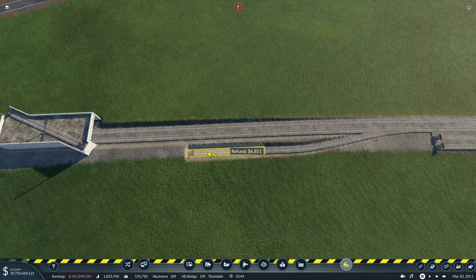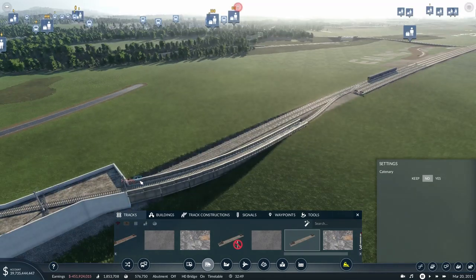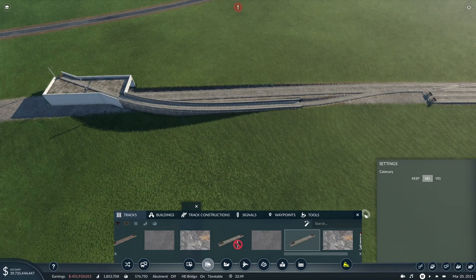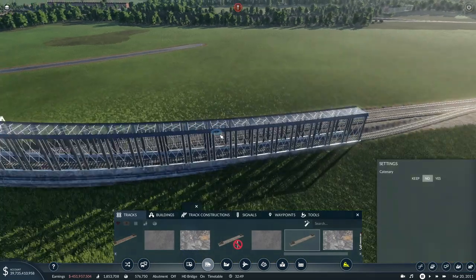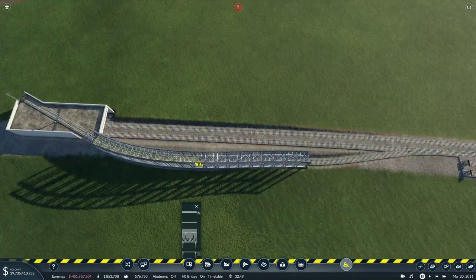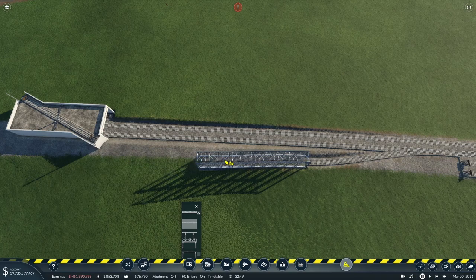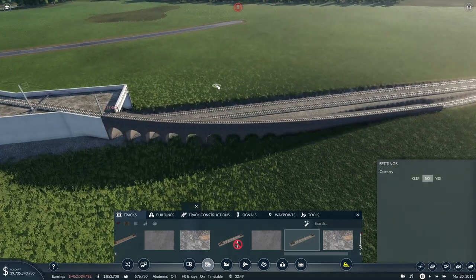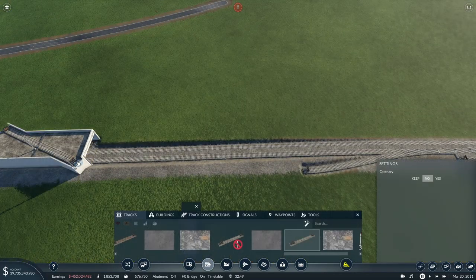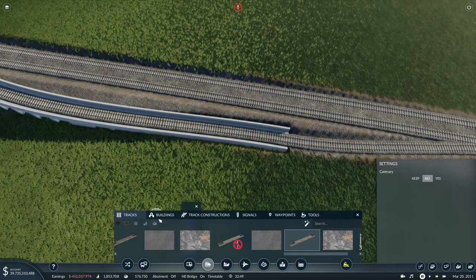We'll get that switch in there, and then there's another switch, and then you'd have Hayes and Harlington station — but I don't think we're going to build that unfortunately. We want to get rid of most of that and try to get it on a bridge. There's an option zero — yes there is! Let's try and learn how to use this properly for a change. Something like that — straight in there. That's not the bridge — let's try that one. Ah, that looks spot on!